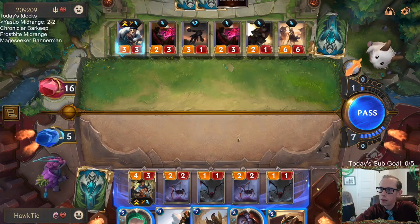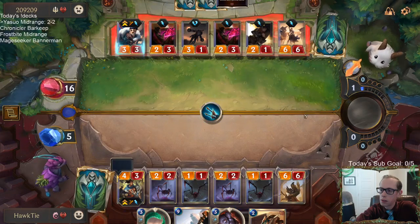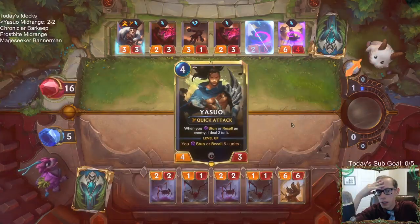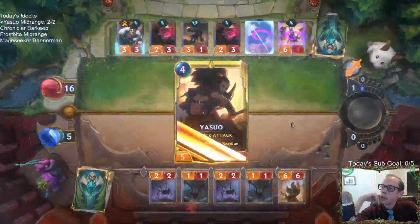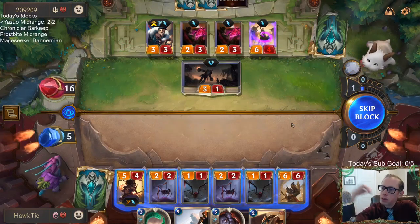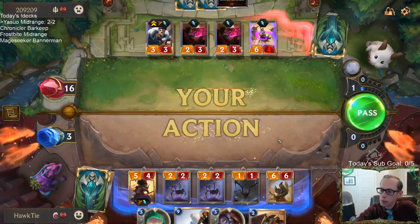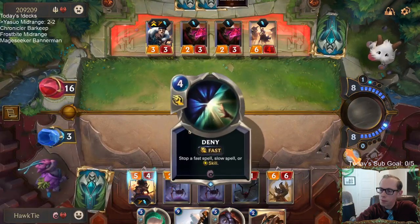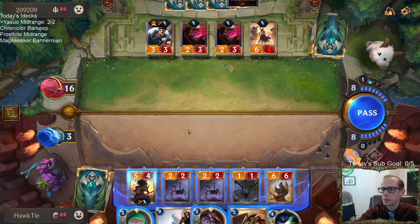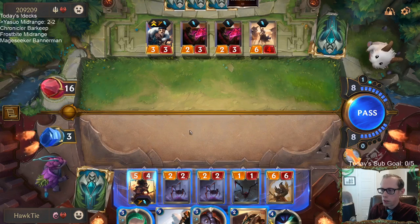It started off so good — winning our first two. There's no reason not to attack with the Yasuo — I should have attacked. Had Intimidating Roar as another out with them playing that. Alright, so we get to stun two things and do two damage to each thing that we stun. Just stun that, stun that. I guess I have a shot still — I'm not dead right now. On board we're down to three right now — three's not dead. Really should have attacked with Yasuo the previous turn.